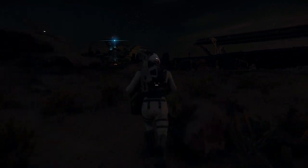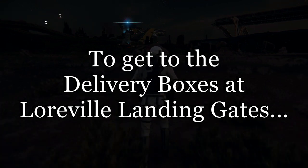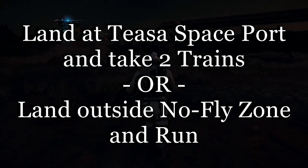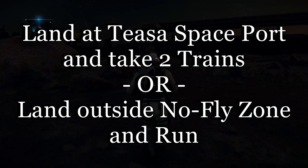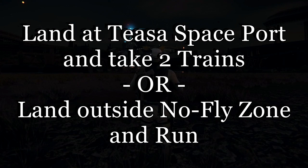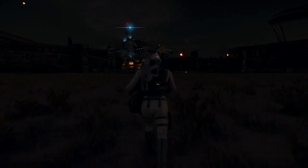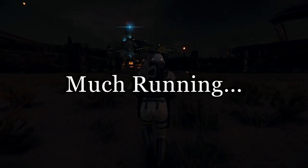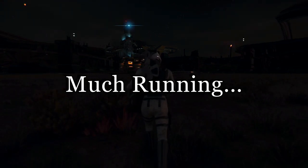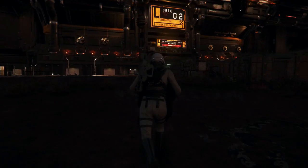You get these box delivery missions from the gates of Lorville. It's not really that easy to get to them — you've either got to land at Tisa Spaceport and then take a train to Metro Center, then take another train out to the gate to deliver the box and back. And if you land outside, you've got to land outside of the no-fly zone, which isn't easy either. It's a long run inside — takes several minutes.